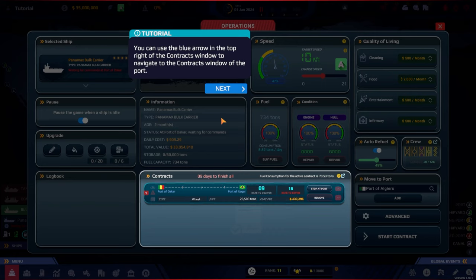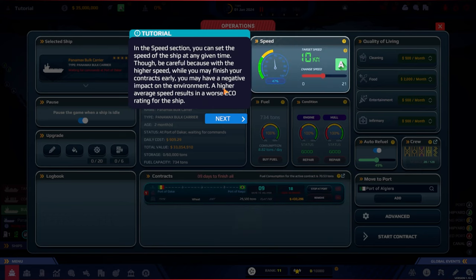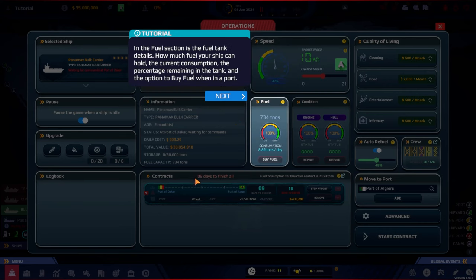In the speed section you can set the ship's speed at any time — but be careful, because higher speed may finish contracts early while negatively impacting the environment. A higher average speed results in a worse eco rating. Our ship already has a bad eco rating — a D — for this trip. In the fuel section you can see the tank capacity, current consumption, percentage remaining, and the option to buy fuel when in port.